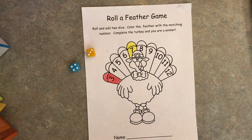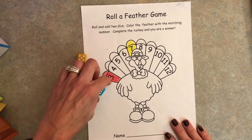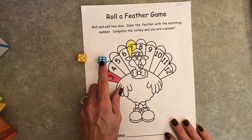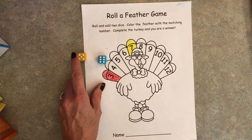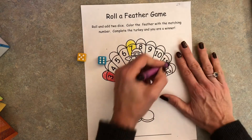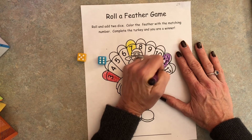Let's try it one more time. We're gonna roll the dice one more time. Count the dots — one, two, three, four, five, six, seven, eight, nine, ten, eleven. Find the number eleven and color in that feather.